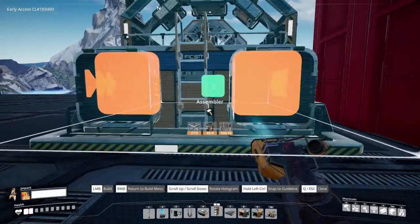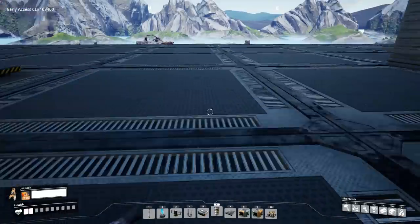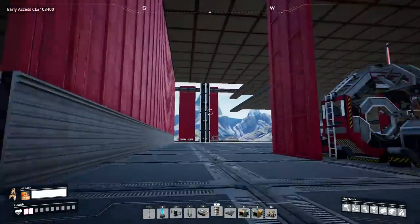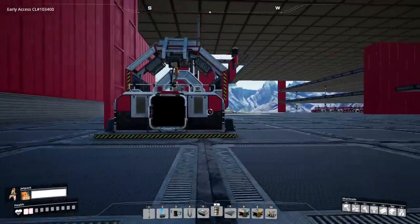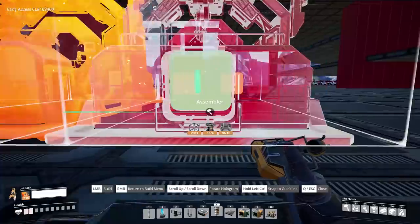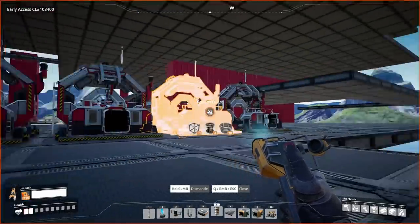Starting things off, I still want to keep this area relatively good-looking, so we're gonna have a bit of a hallway here — just so when we come up the elevator we can look at the mini-beast. The hallway goes to the space elevator, and then two tiles over we'll start building assemblers for the reinforced iron plates. We need 48 of them, so eight rows of six assemblers.